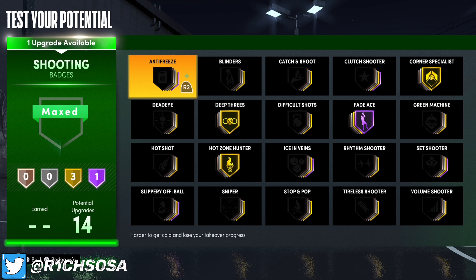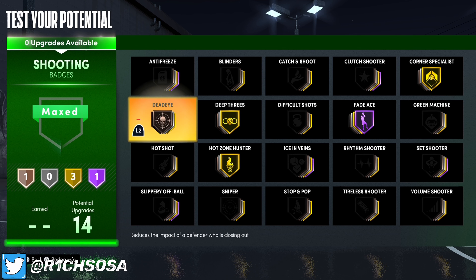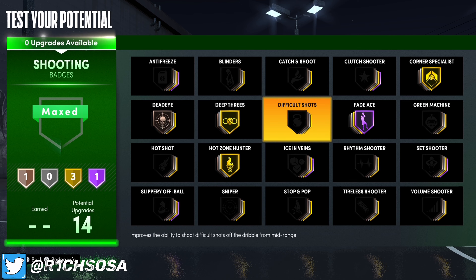For the last finishing badge I'm throwing on Back Down Punisher. You can also go with Acrobat, Lob City Finisher, or Highlight Film — it really just depends on the type of player that you are.